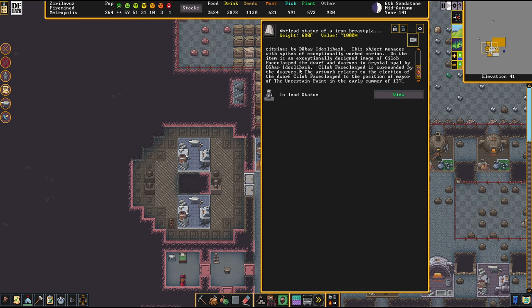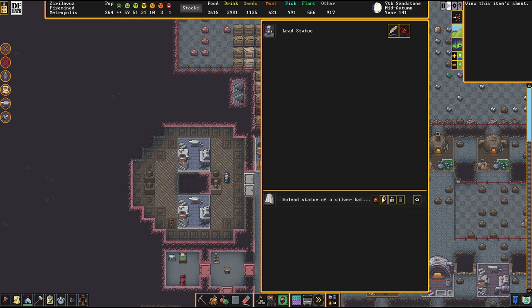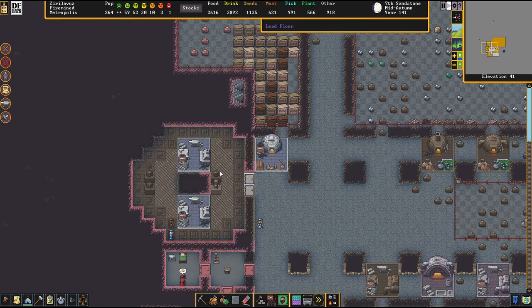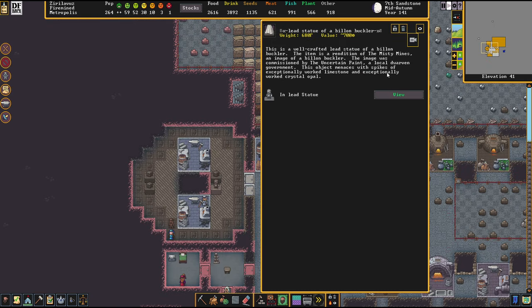The statues of the weapons here are quite nice, also decorated with some honors for our mayor — some honors towards Duvukar, in case you're new to this. Depicted as a rotting male dwarf. Those are the gods of our civilization — the deity of suicide and death. Never change, my friends. Never change.